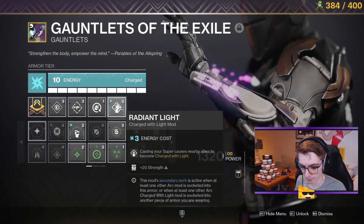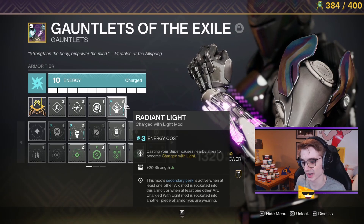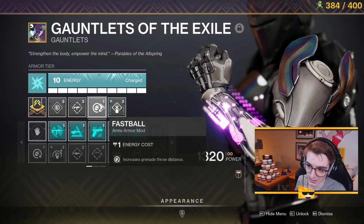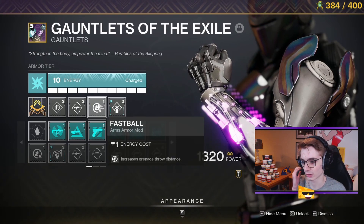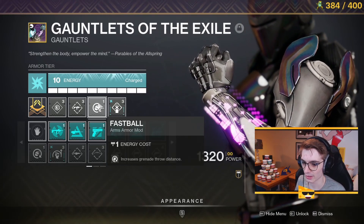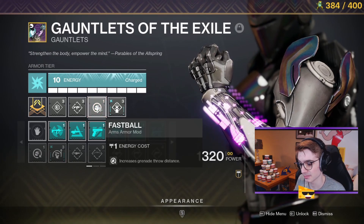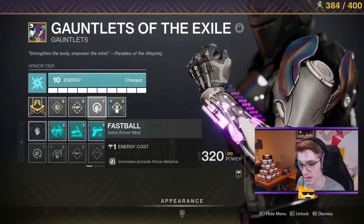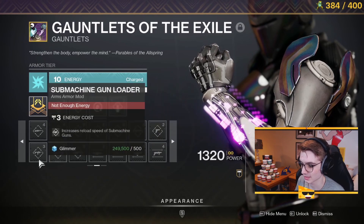Besides that, I also have Radiant Lights, mainly for the strength buff. However, it does charge my teammates up in Trials, which is very valuable. Fastball is extremely important for me because of how I use my grenades. Especially on things like Striker, Fastball is almost mandatory. But even on Behemoth, being able to throw my Glacier Wall that much further is really nice, as well as being able to counter other Titan Walls very effectively. Fastball is a top tier mod in my opinion, and if you can get used to it I'd 100% recommend it — though if not, double SMG reload isn't a bad idea either.